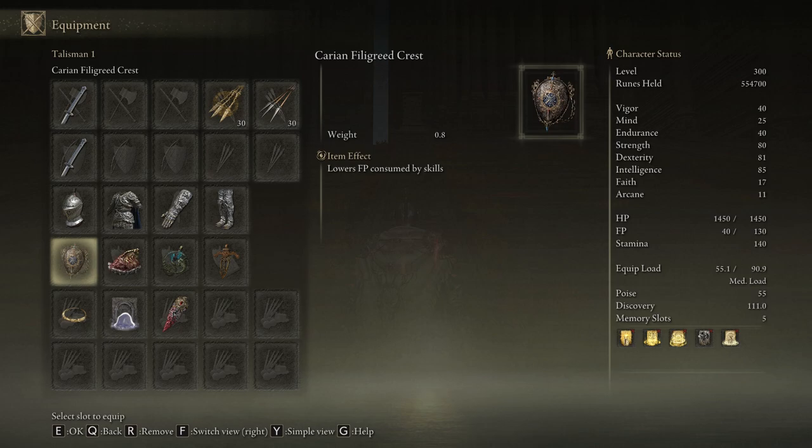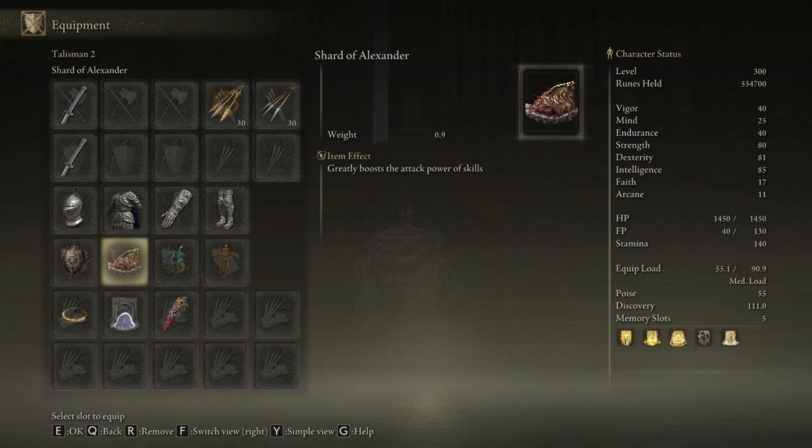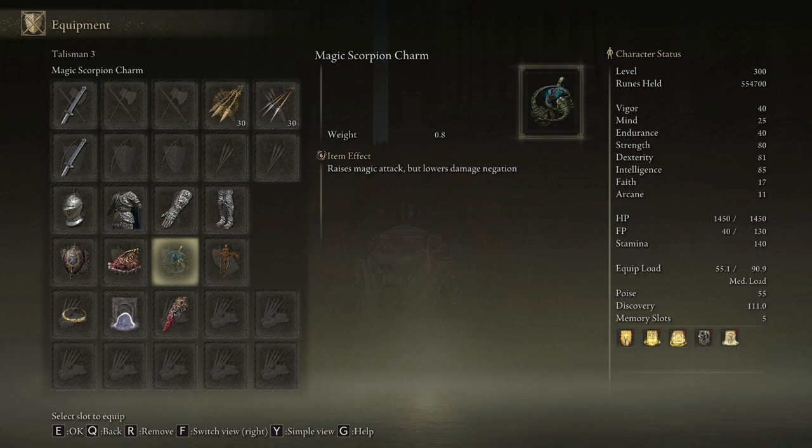Now we're going to go over the talismans I use. We have the CFC here to lower the FP consumption so that way you can get more boomerangs out. Moving into the Shard of Alexander, which is by far one of the best talismans you can acquire in this game by completing the jar questline for Alexander. We have the Magic Scorpion Charm, which you have to do a different variation of Ranni's questline to obtain — again, just for that sweet glass cannon damage. Lastly, we have the Ritual Sword Talisman because we're going to be staying back a lot and not getting touched, for maximum damage output.